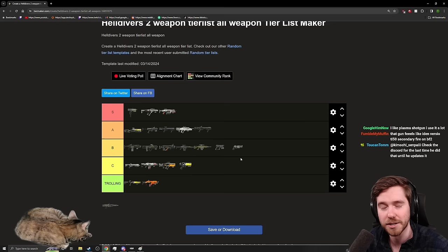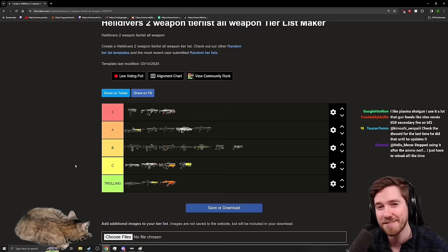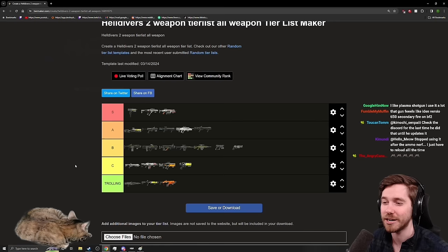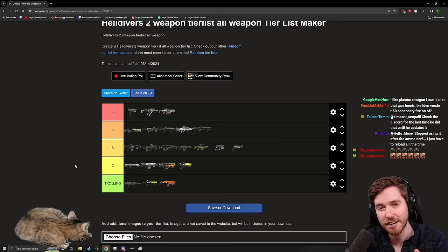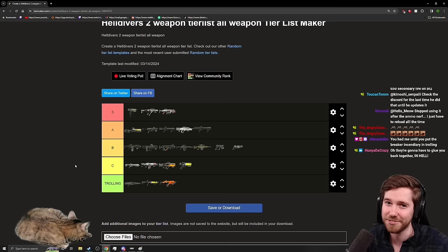The Arc Blitzer is a trolling weapon for bot missions. It has unlimited ammo but only 23 meters of range, and against an HMG Devastator the majority of the shot hits the shield, nullifying a lot of damage. The Blitzer is good versus bugs but definitely not versus Automatons.